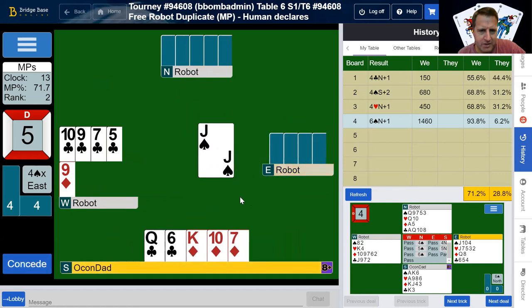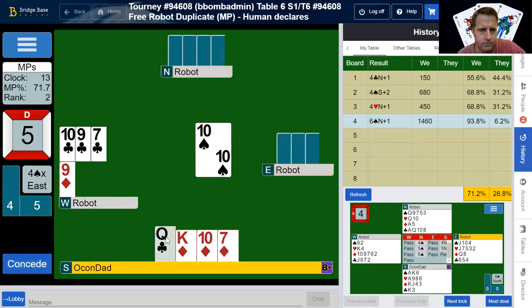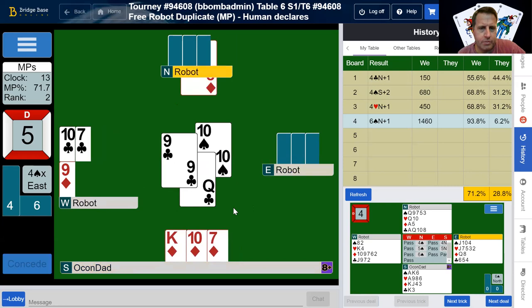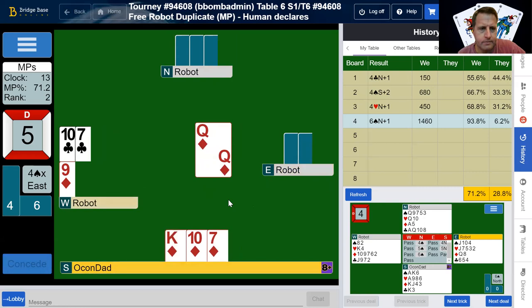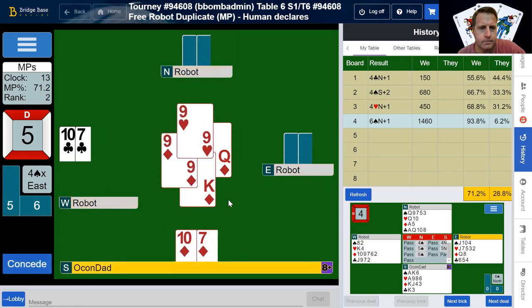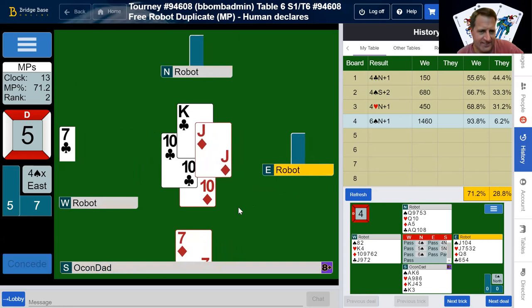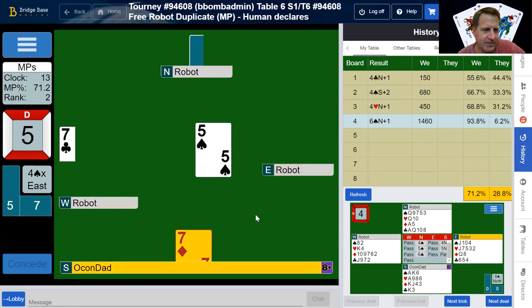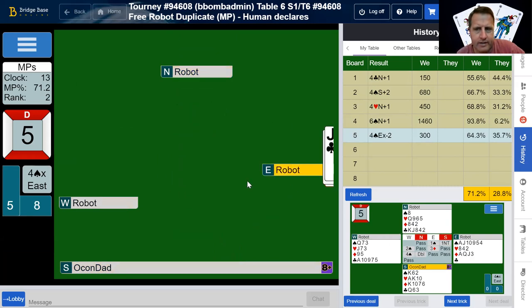That was foolish of me. Hopefully partner has that last heart. Jack of diamonds over there — shoot. Oh well — down two, but it's a good board, still doing all right.